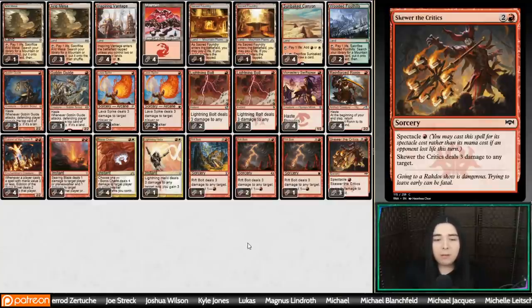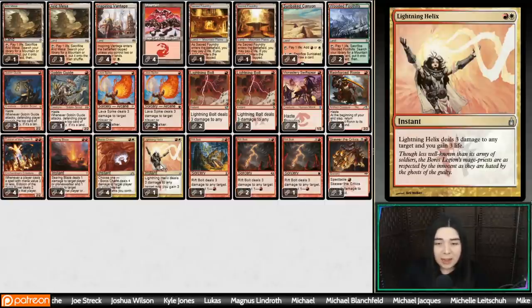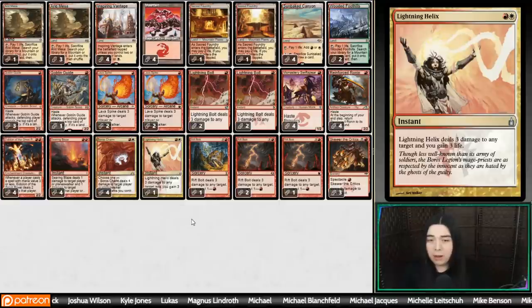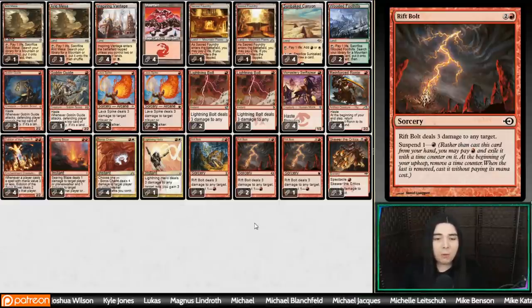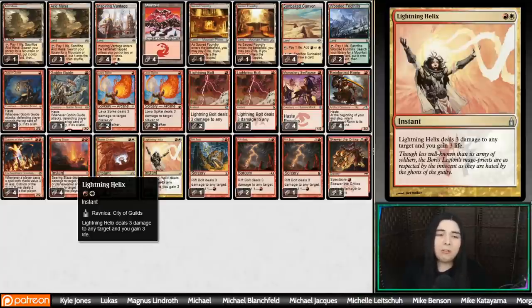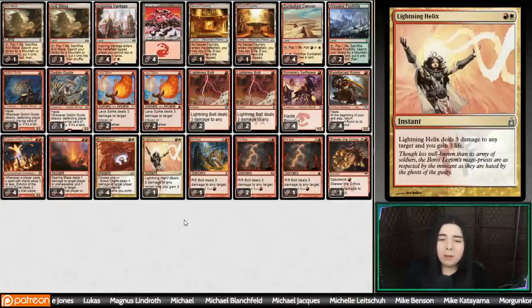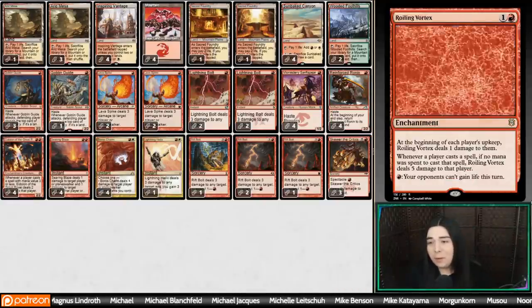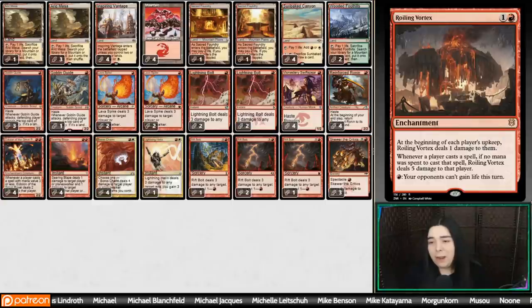We've got a playset of Rift Bolt and three Skewers. I was thinking of cutting a third Skewer, going down to two and adding another Lightning Helix for a little more life gain in aggro vs aggro situations. Or maybe cutting one Rift Bolt and going three-three on Skewer and Rift Bolt and up to two Helixes — I feel like it's a pretty essential card. What we're losing out on running Ronins is typically Skullcrack. But at least we have Roiling Vortexes in the sideboard, which can stop life gain by paying one mana at their upkeep, and it's also good against control.